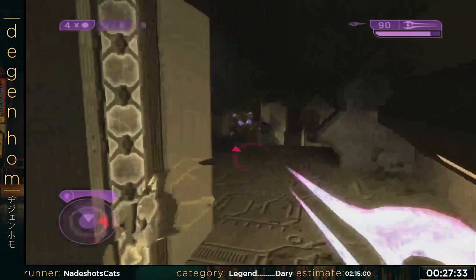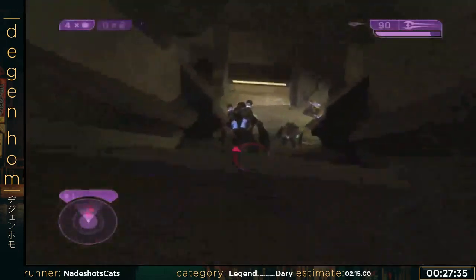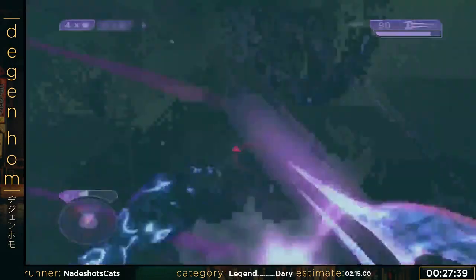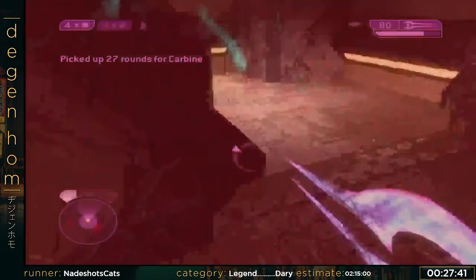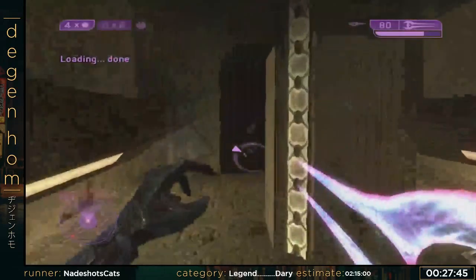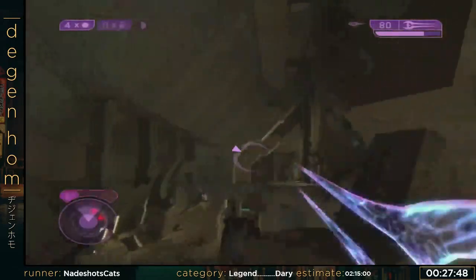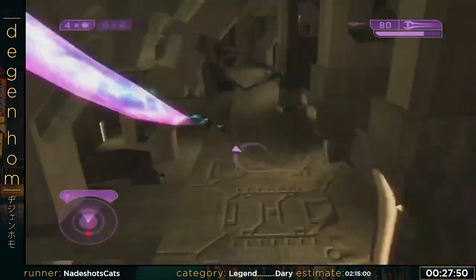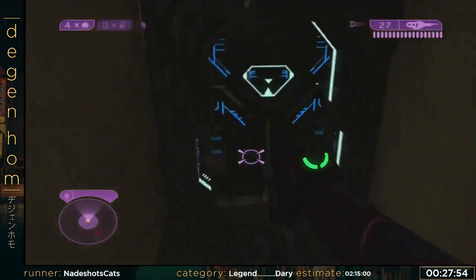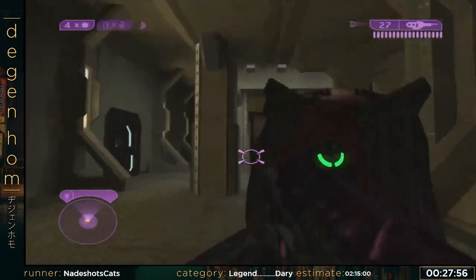I camo at a kind of precise time there. The Arbiter has a camo feature that Master Chief can't use unless you take the Envy Skull throughout the run. We'll get into that. Master Chief's superpower is a flashlight — really cool. I didn't see a checkpoint, so I'm not going to go for a trick here.